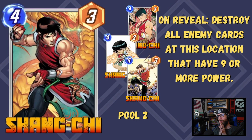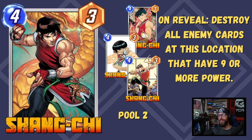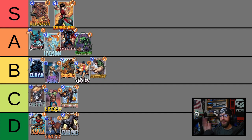Shang-Chi is up next and what a card. 4-3 stat line, on reveal destroy all enemy cards at this location that have 9 or more power. The power swings this guy brings for only 4 cost are insane — he single-handedly can keep you in effectively any match. I could play random cards and Shang-Chi and feel like I could still climb just because of how much of a power swing he brings when he connects. Putting him up into the S tier. Shang-Chi and Killmonger are absolute kings of Pool 2.